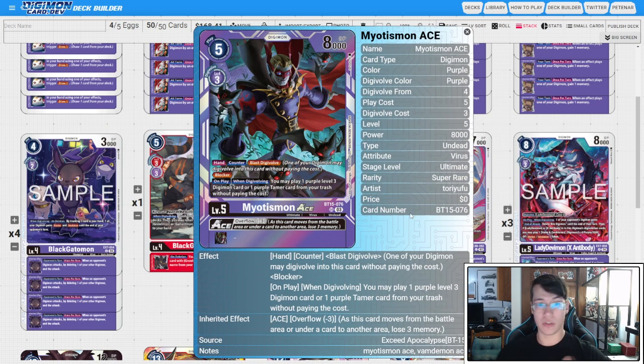For our Level 5s, we have one copy of Myotismon Ace. It's a Blast Ace with Blocker, which is fantastic, and on play and when digivolving, you play a Level 3 Digimon or one purple Tamer from your trash without paying the cost. The reason we have Myotismon Ace now is that we have two Level 5s that play a Level 4 or lower from trash when an opponent's Digimon is deleted on their turn. If Crimson Mode Ace doesn't save you and the opponent can still swing, you can then Ace on top of that Level 4 — Myotismon Ace will play out your Alice or a Level 3 depending on what you need, giving you a Blocker that could potentially save you from losing the game.